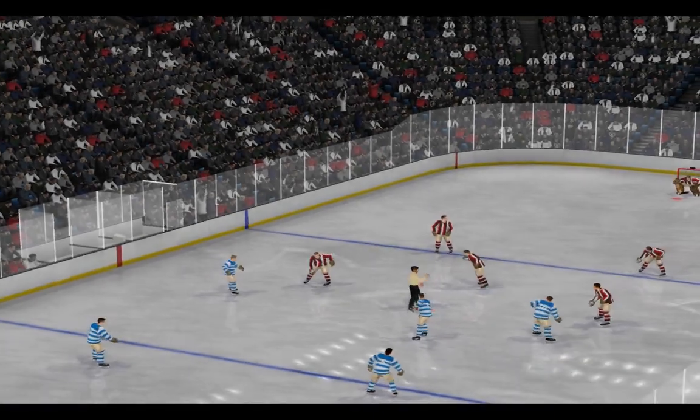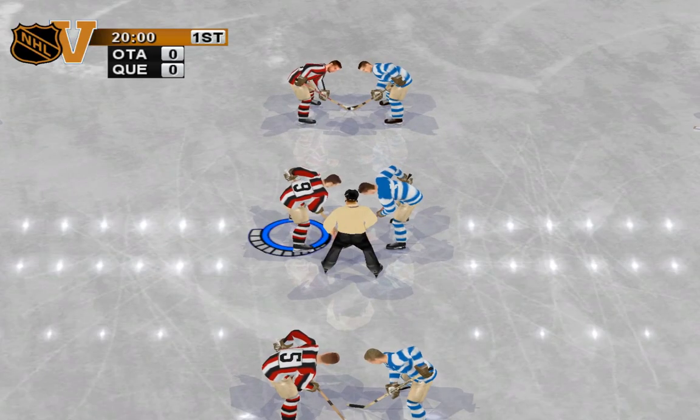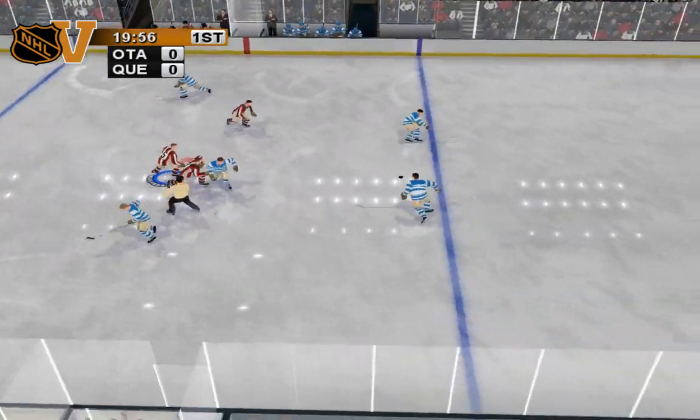To win the opening or any other face-off, press the pass button right before the referee drops the puck. Time it right and you win the draw.